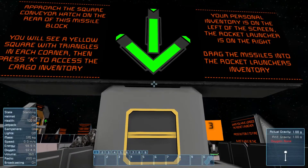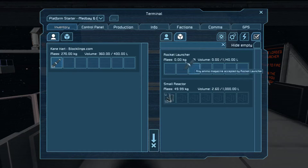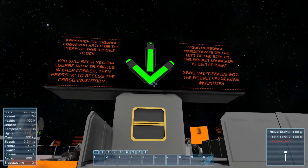Your personal inventory is on the left screen. So it's telling you about your personal inventory, which is the left here, and the rocket launcher here on the right. Cool.